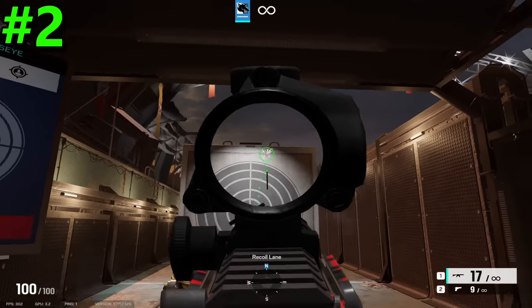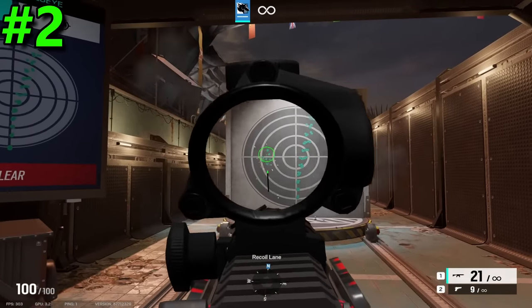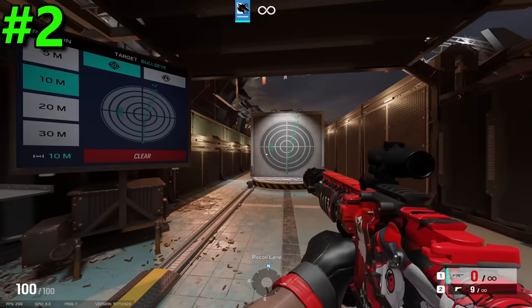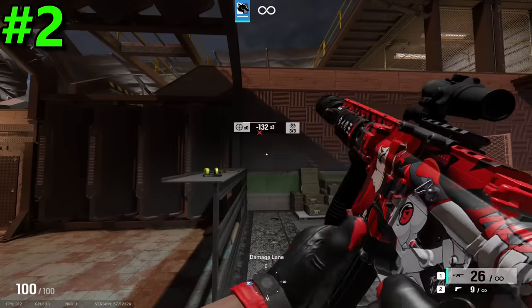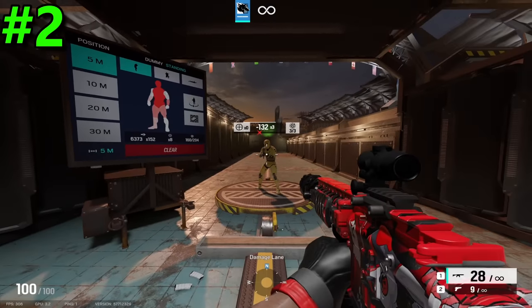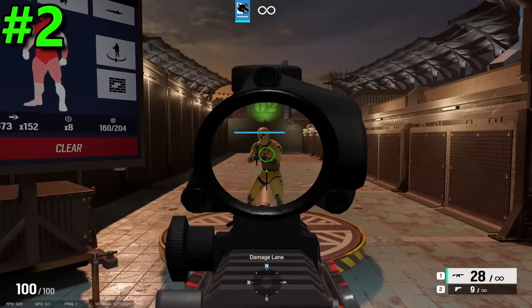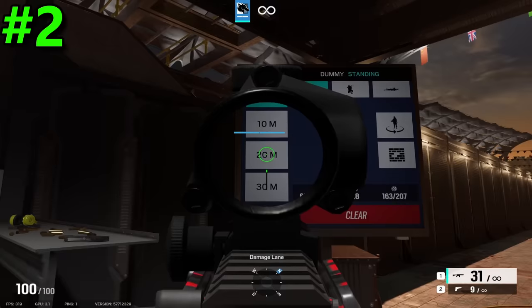Now in the number two spot, we have my personal favorite gun of all time, the M4. This thing is extremely fun to use. It has low recoil, access to a 2x sight, a good damage of 44, and a really high fire rate of 750. Literally every aspect of this gun is perfect, and it gets even better when you throw an extended barrel on it. The only thing holding this gun back from being in first is the fact that the next gun on this list is absolutely overpowered.